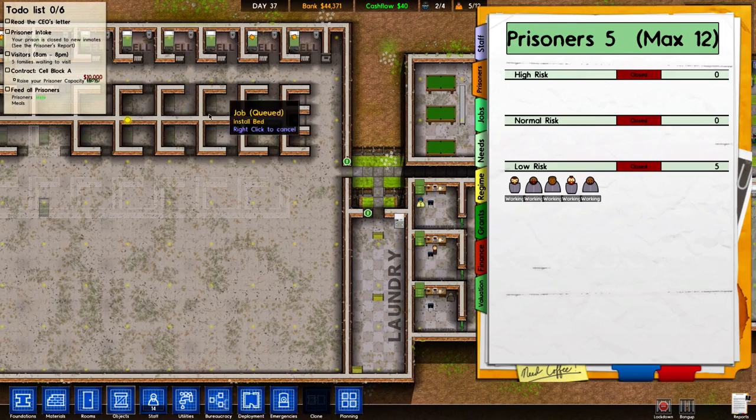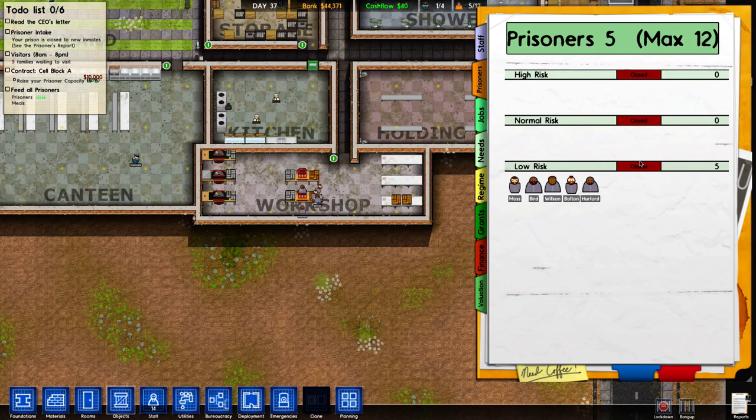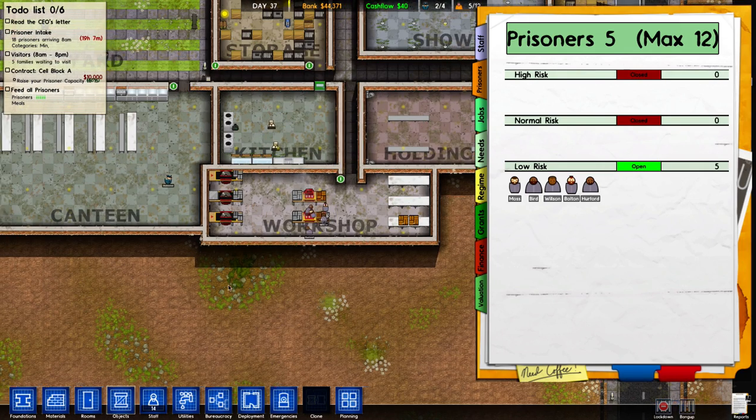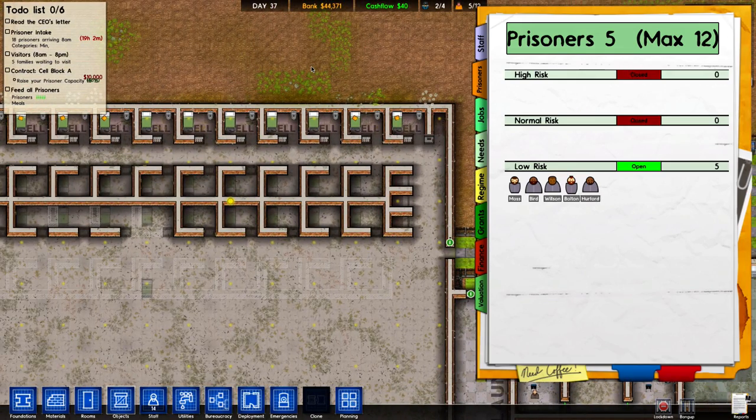One, two, three, four, five, six, seven, eight, nine, ten, eleven, twelve. So we can get these new prisoners. They should be showing up. Oh — 19 hours. Wait, did I... I didn't count that, right?